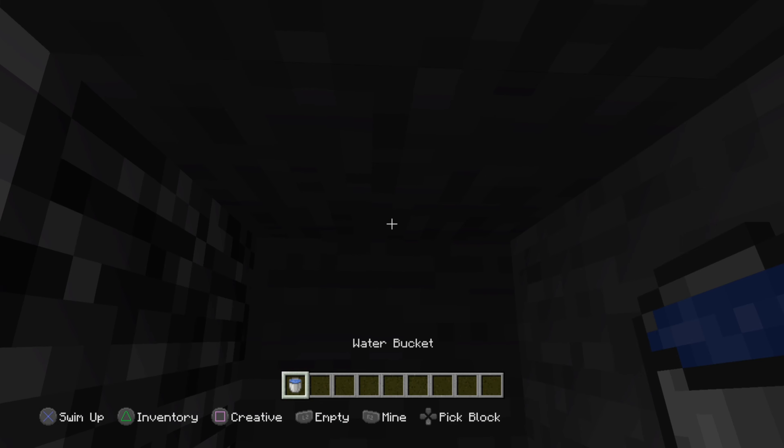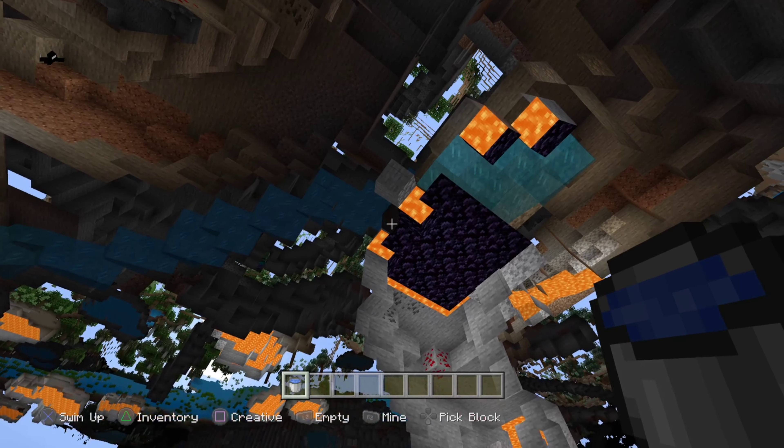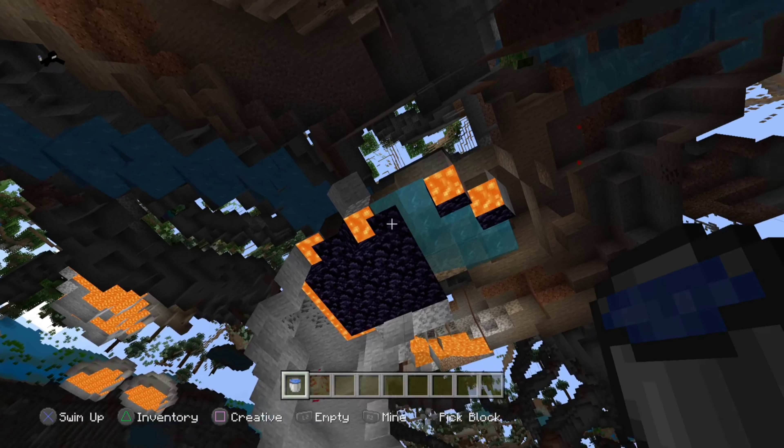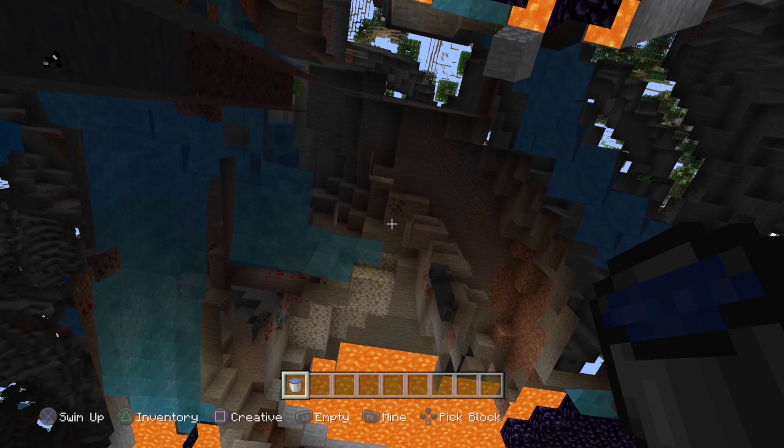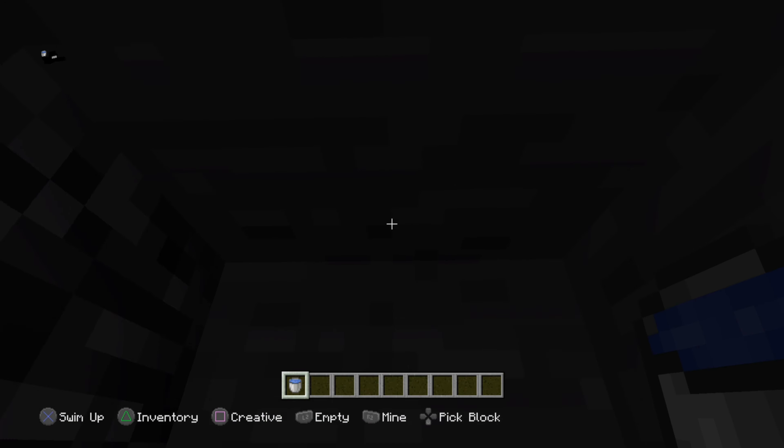Here's how to get partial x-ray. When you place a water bucket, swim up to the roof of it, and you can have basically infinite x-ray. You get to see everything that is right above you, and it is way easier than the last method shown. Like last time, this can also result in you finding the portal room very quickly.